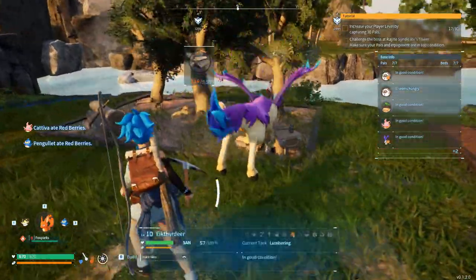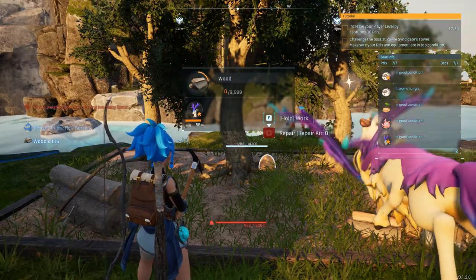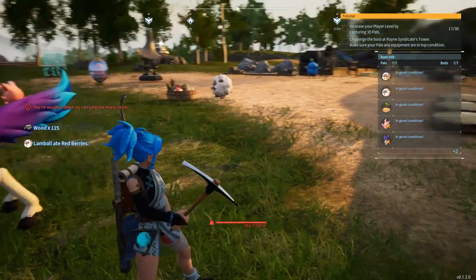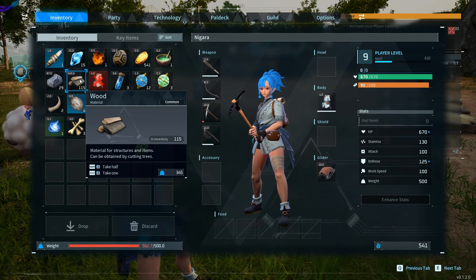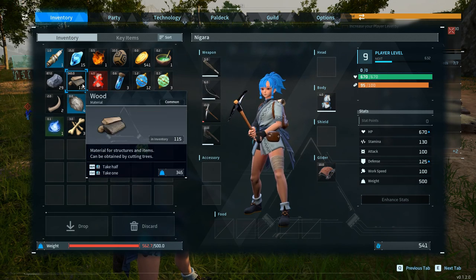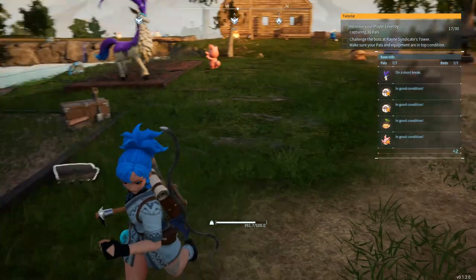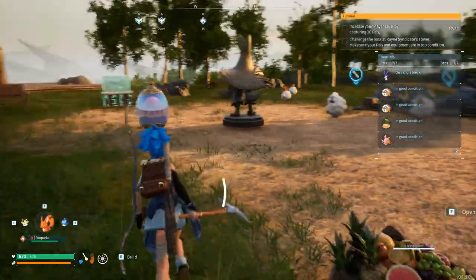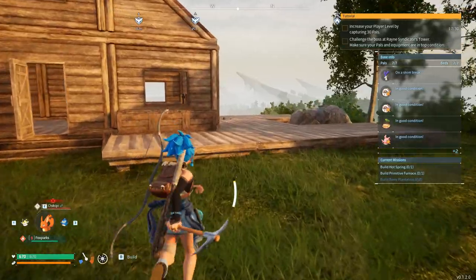How much wood did we make? Oh, 100! That's quite a lot. We can collect this — nice, nice, nice. Oh jesus, I collected too much and I cannot move. That should be a problem. Let's drop half — can I move? Yes, I can move! Finally.